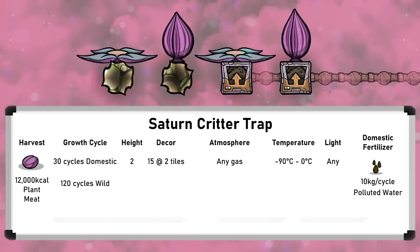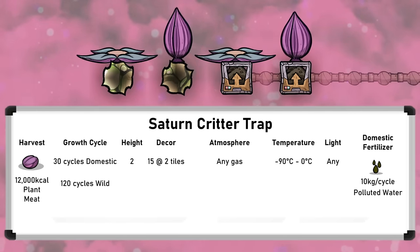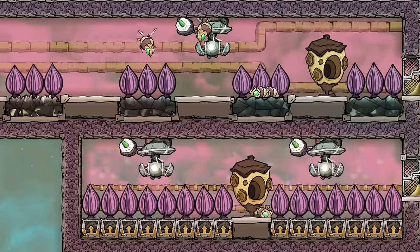The plants like a very cold environment, specifically between minus 90 and zero degrees Celsius, so cooling will be needed. They can grow in any pressure of gas but will drown in liquid. When domestic they require 10 kilograms per cycle of polluted water, which isn't too much — even an average cool slush geyser will provide cold polluted water for 90 plants, likely more than the seeds you have anyway. They also have a height of 2 and a decor of 15 at a two-tile range.